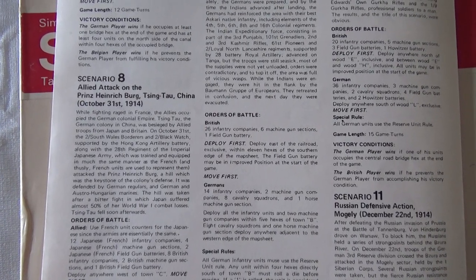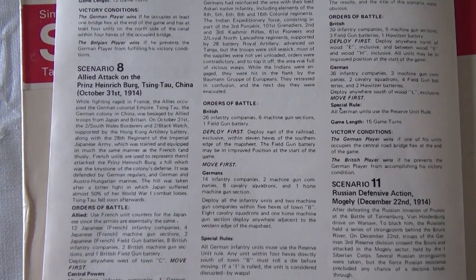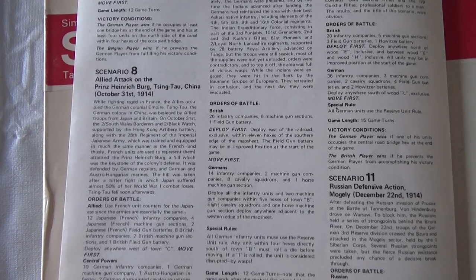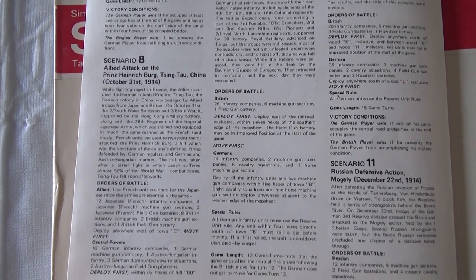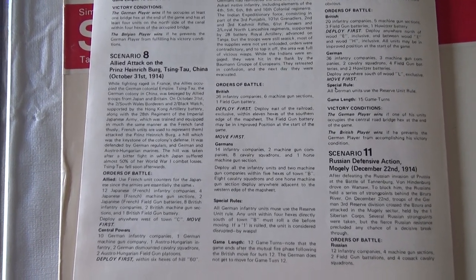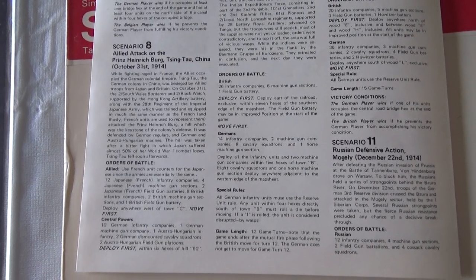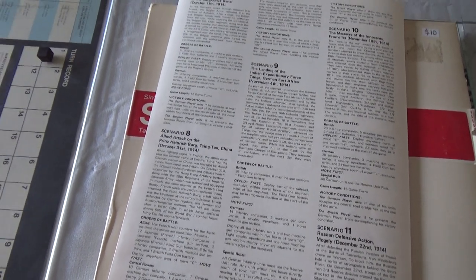The scenario is Prince Heinrich Berg, Tsingtao, China, October 31st 1914. While fighting raged in France, the allies occupied the German colonial empire. Tsingtao, the German colony in China, was besieged by allied troops from Japan and Britain. The Second South Wales Borderers and Second Black Watch, supported by the Hong Kong Artillery Battery, along with the 28th Regiment of the Imperial Japanese Army - trained and equipped much like the French, so French units represent them - attacked Prince Heinrich Berg, the keystone of the colony's defense, defended by German regulars and Austro-Hungarian marines. The hill was taken after a bitter fight in which Japan suffered almost 50 percent of her World War I combat losses.